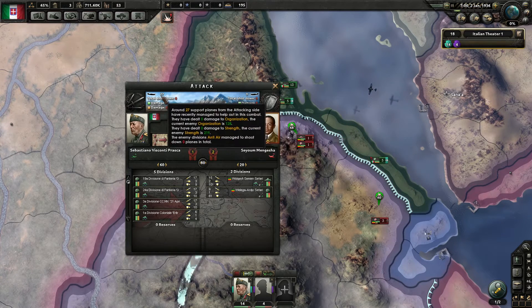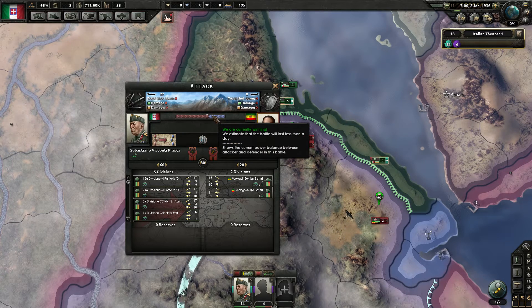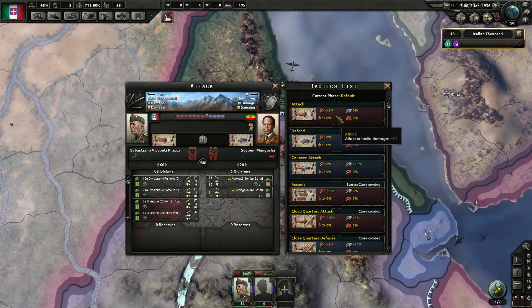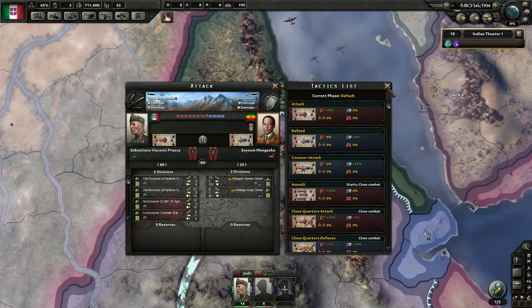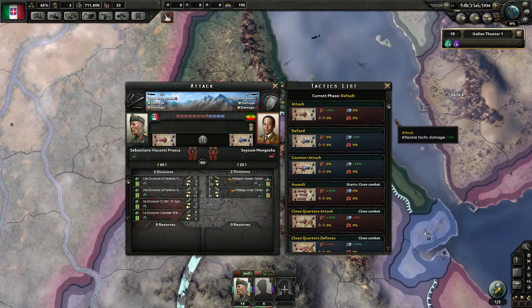Let's click in here. Many people first time playing are a bit confused about what's going on. Let's take it from top to bottom. At the top we have how many airplanes we have - around 27 support planes in the area. They will deal no damage to organization strength or anything like that, and the enemies have managed to shoot nothing down. But we have planes up where they do not. This bar goes from 0% to 100% - when it reaches 100 you win, if it reaches 0 you lose. Here you can see what the different tactics do. We are attacking and have a bonus to tactic damage of 5% and they have a defender tactic damage of plus 5% so it almost equals out.